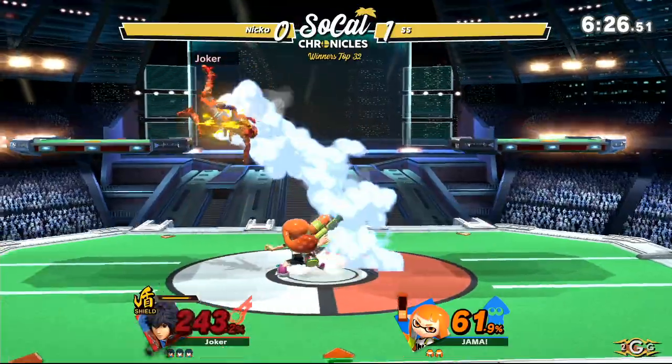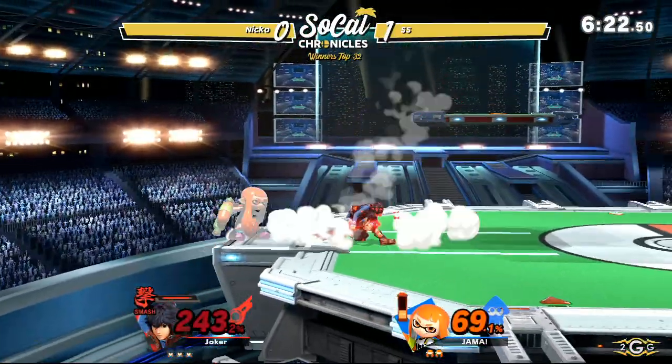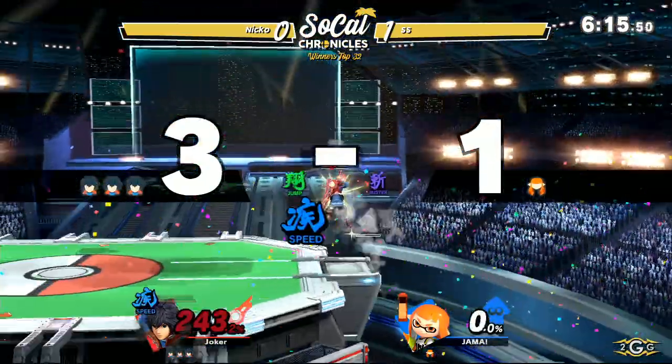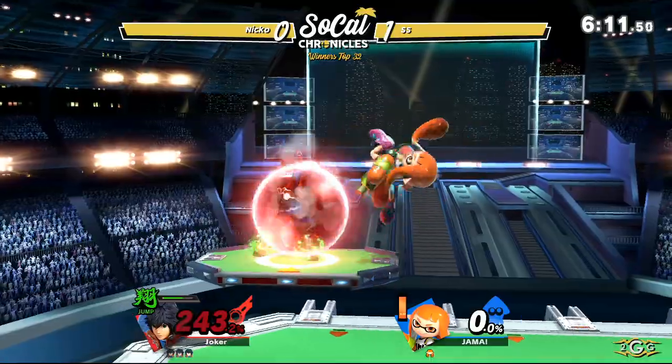We're seeing Niko in his Smash 4 form — he was really good at survivability by switching between his arts, and we're seeing that happen again. Going into Smash Mode — but the run-off in Smash Mode, even though Inkling was at a mid-percent, was still enough.